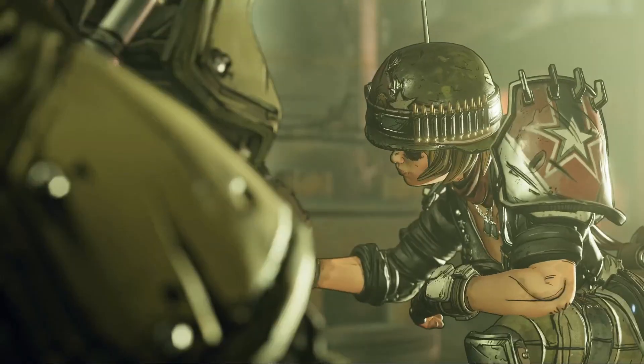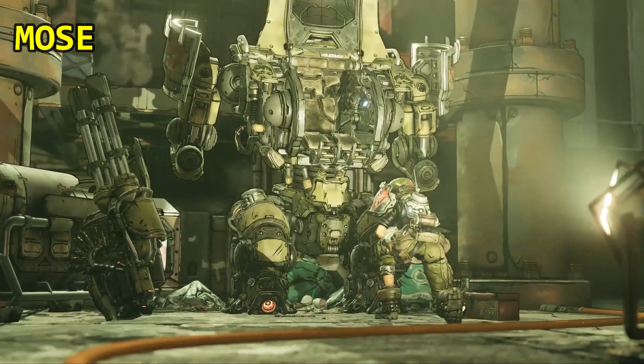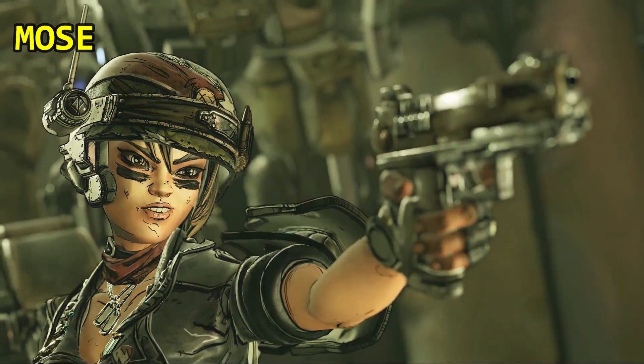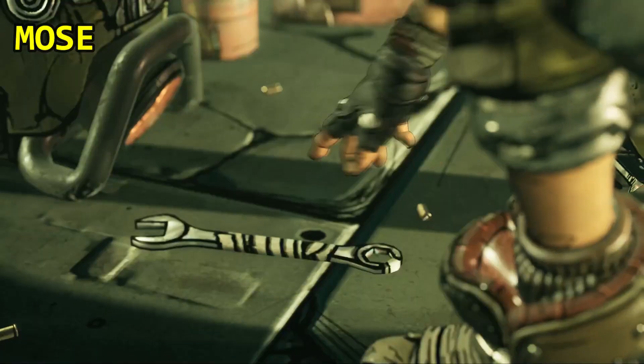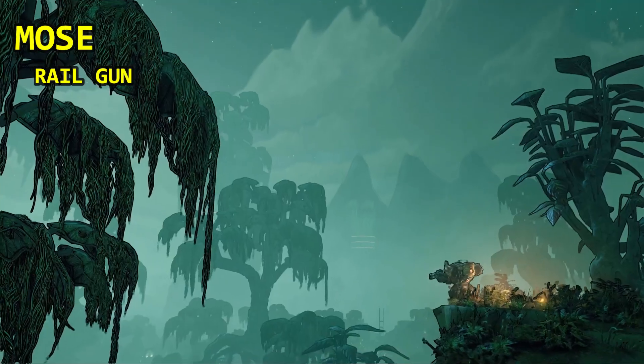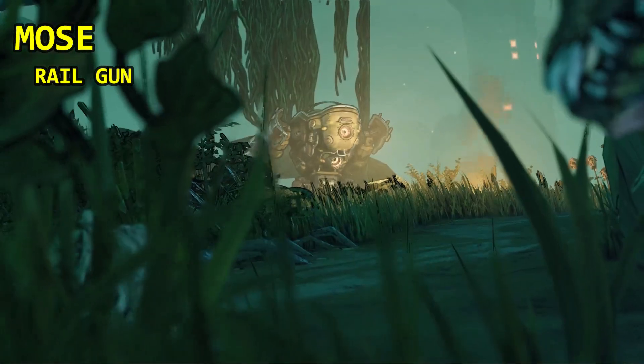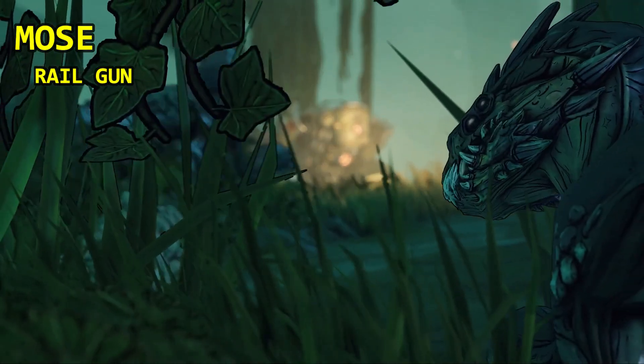Our third Vault Hunter — and probably the character I'm leaning towards — is Moze. Her action skill is her mech named Iron Bear, on which you can pick two out of three weapons to mount on each shoulder. The first weapon is the Railgun, which fires electrified high-velocity projectiles that deal shock damage.